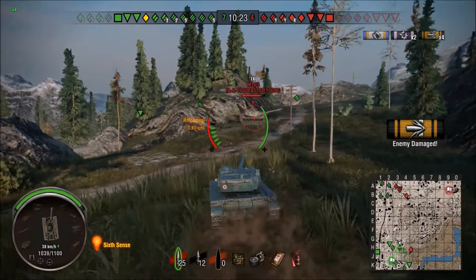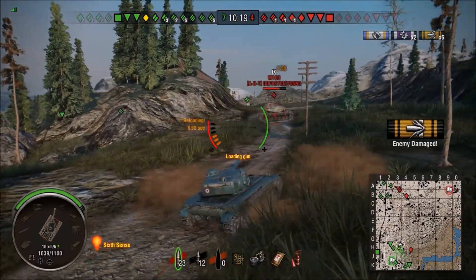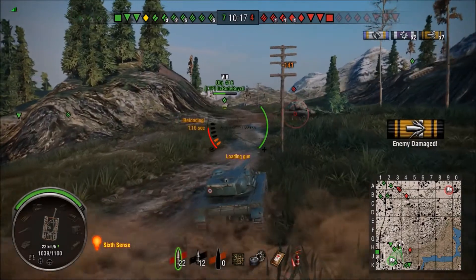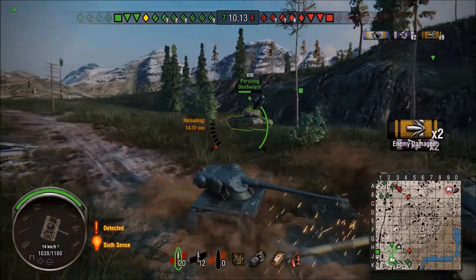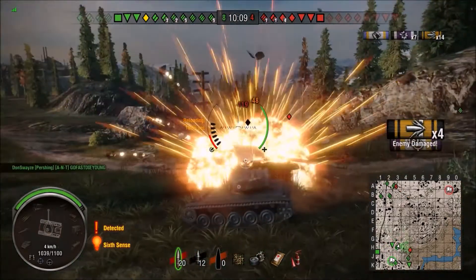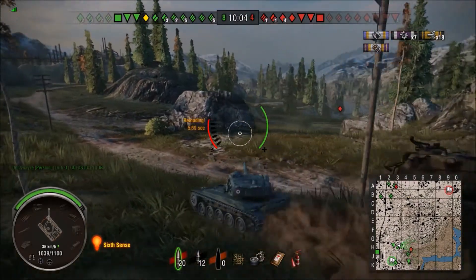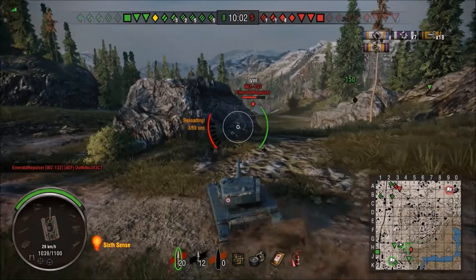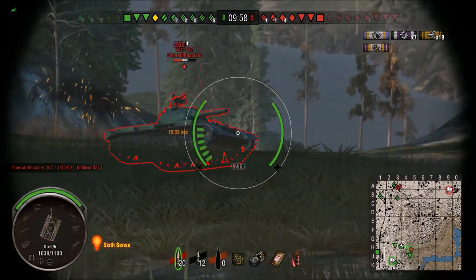Now here we go — the M103 is looking the other way. We come in, we've got his side, and we're just pumping in the damage — about 135 average damage per shot. There's our last shot — just like that we've dumped six shots into this guy. He's on fire and now we play a little ring around the rosie, traversing him while his turret cannot keep up, especially while he's on fire which slows turret traverse. An ally comes in to help finish him off.